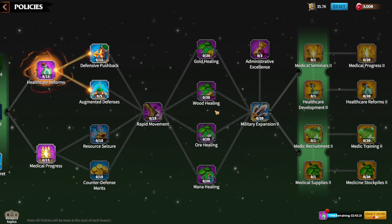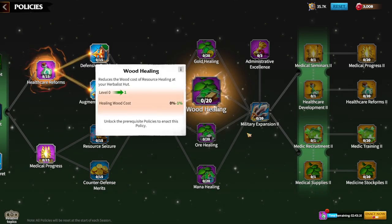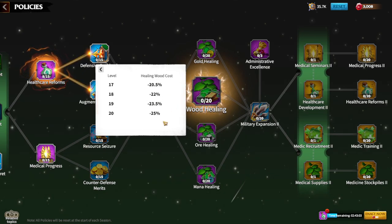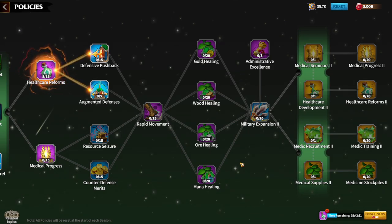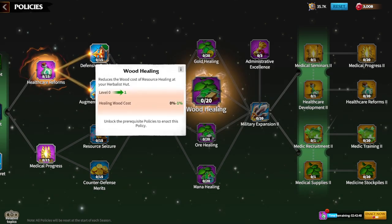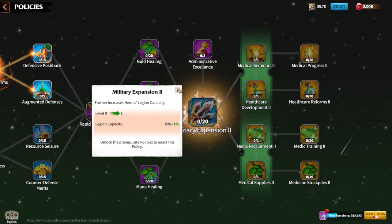There are four new resource healing policies: ore healing, mana healing, wood healing, and gold healing. These reduce the resource cost of healing your army — for example, wood healing costs up to 25 percent less. These policies essentially upgrade how your hospital functions, making it work faster and better, but they are not a high priority until late game.